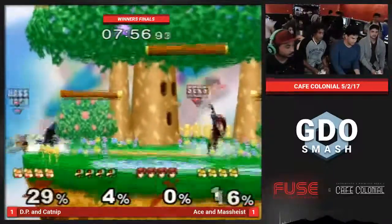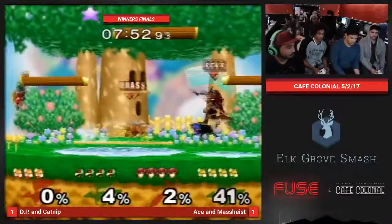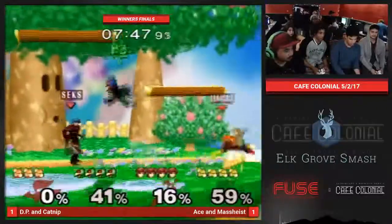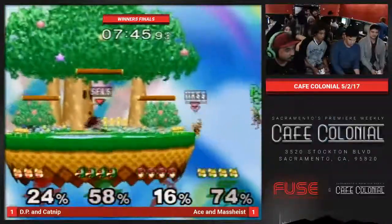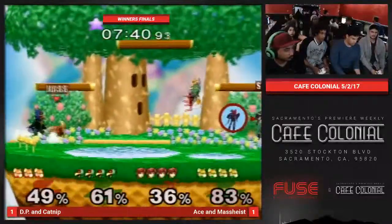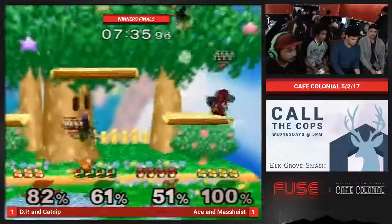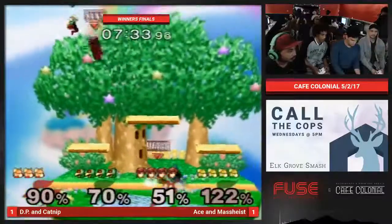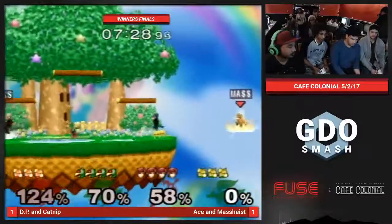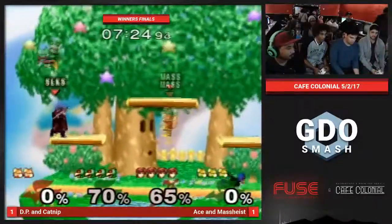I'm pretty sure both DP and Katnipp really like this stage. This is winners finals. In losers we have Hammond Light and then... I think DP and Katnipp like Dreamland. And obviously Marth did not like the stage at all. What a difference.